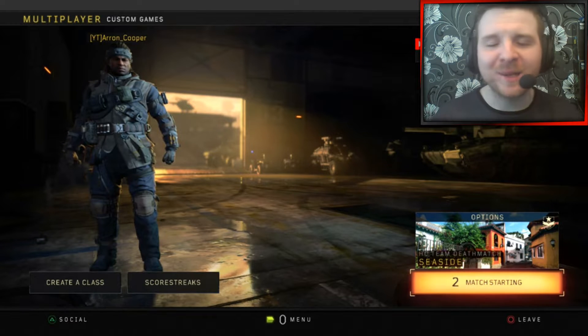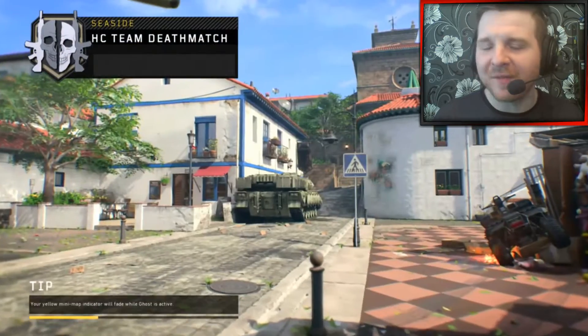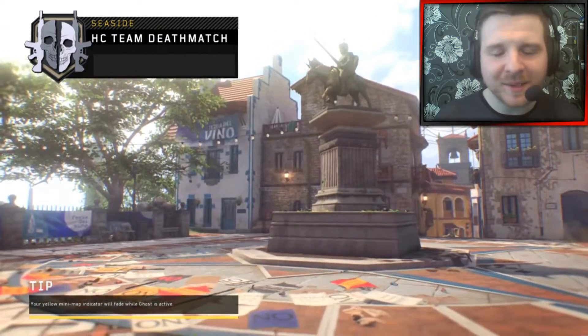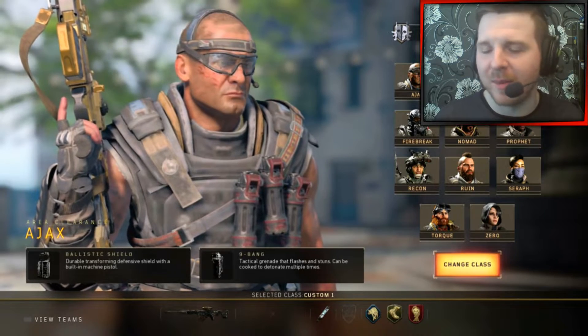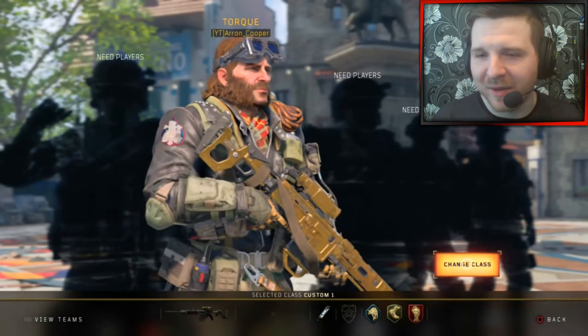Hello guys and welcome back to another Call of Duty Black Ops 4 video. Today, after a long day of slaying with the Augur DMR tactical rifle within this game, after popping so many heads, getting bloodthirsties and slaying my opponents in multiplayer, we finally managed to get the gold camo unlocked for this weapon. It took a lot of grinding, but we got there in the end my friends.